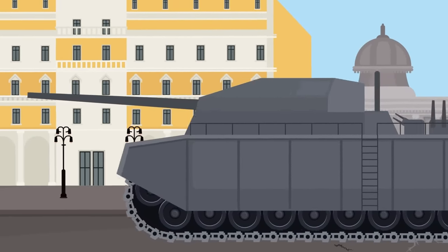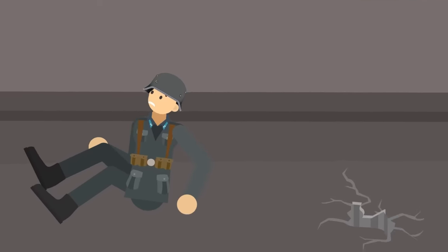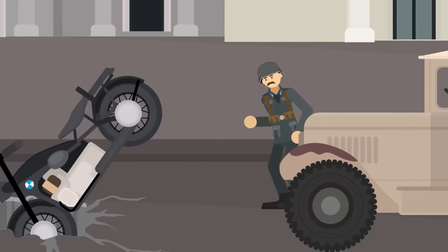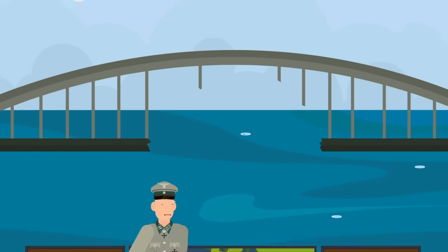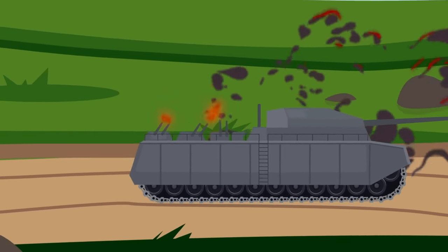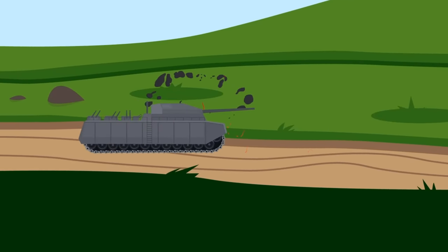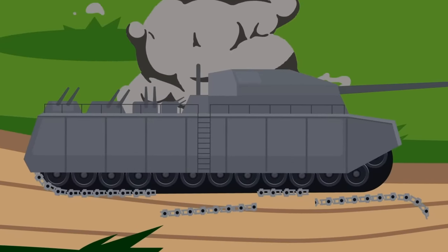Its 1,000-ton weight meant it would pulverize any roads it drove across, making life miserable for other Germans who relied on those roads for supply runs. The size and weight also meant it couldn't use bridges or trains, so deploying the tank quickly wasn't a possibility — a serious problem during wartime. The tank's enormous size would also make it an easy target for Allied bombers. Even equipped with anti-air guns, there wouldn't be enough firepower to stop multiple bombers from managing at least a few direct hits. The Ratte's armor was thick, but multiple bombs slamming into the hull simultaneously could damage vital components such as the engines or the tracks.